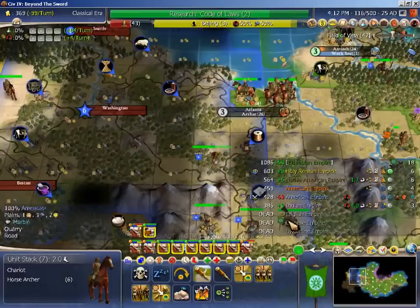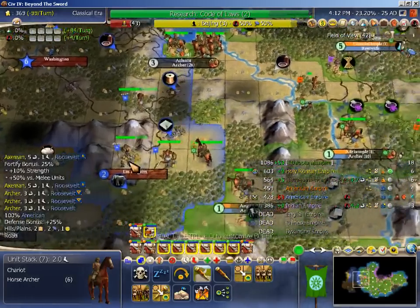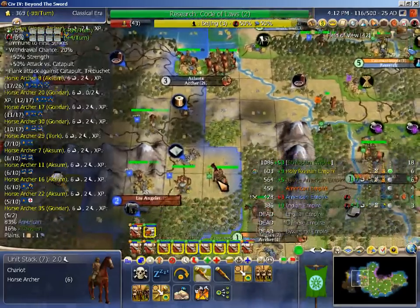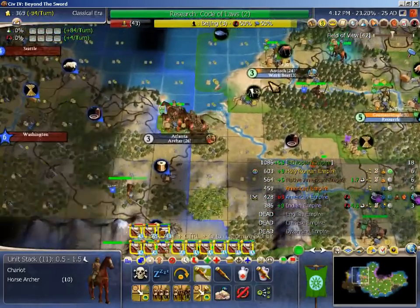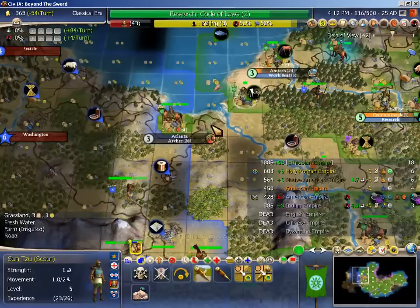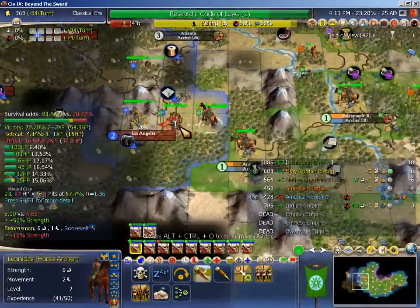These guys can't quite reach here, but they can reach down there. I don't know that I like attacking LA with five defenders - hill archers are actually favorable against horse archers. So what I think I want to do here is shove these horse archers into Atlanta. He doesn't have any mounted, so he can't reach down here. And then I probably want to pick off the sword.